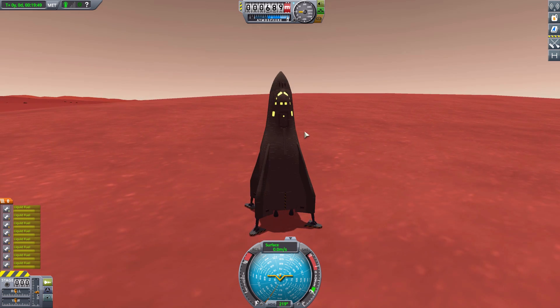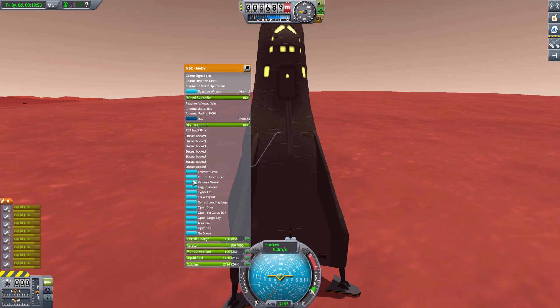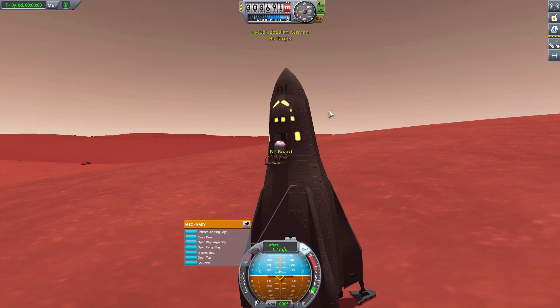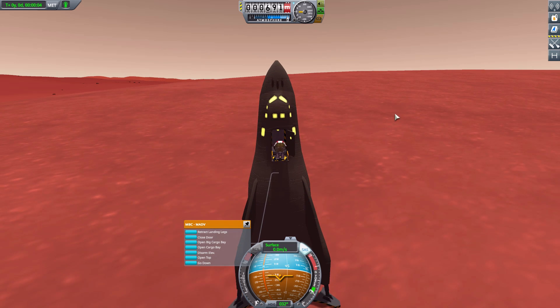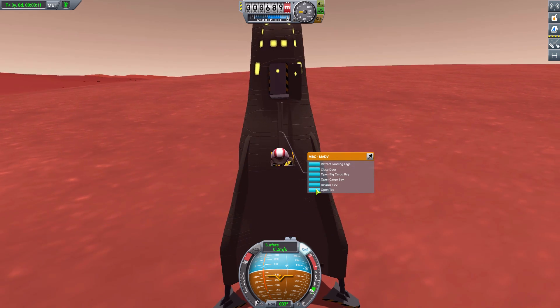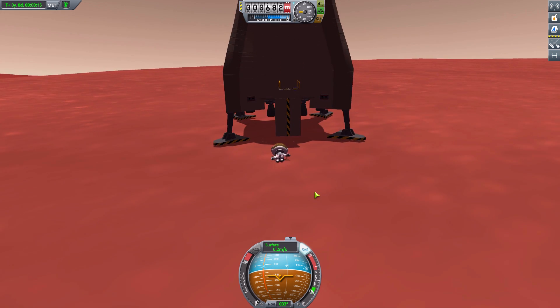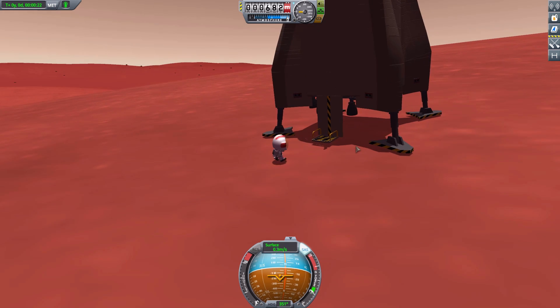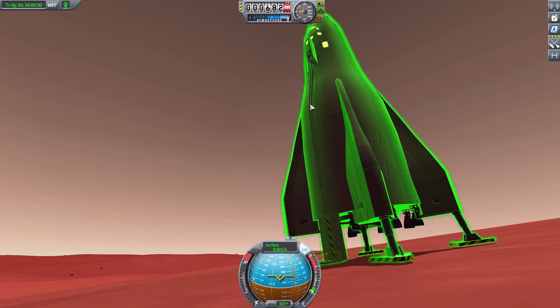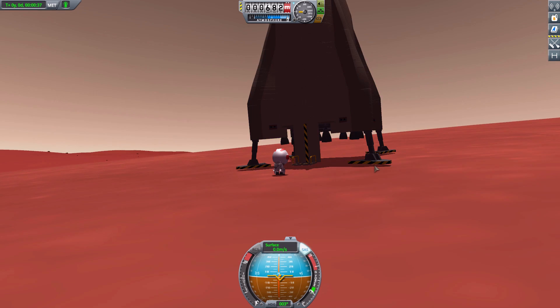Let's get ourselves out a Kerbal. We'll go ahead and arm the elevator, and then watch hilarity begin. With Kerbal physics, this elevator, though functional, is a little bit awkward for poor Jebediah. He's falling, he's fallen down, he's just kind of freaking out — and now he's off the elevator. Poor Jebediah. The elevator really doesn't seem to like him going down; it works better going up. It's all because of the angle — if he makes it to the straight part he tends to be fine, but that angled bit knocks him off.